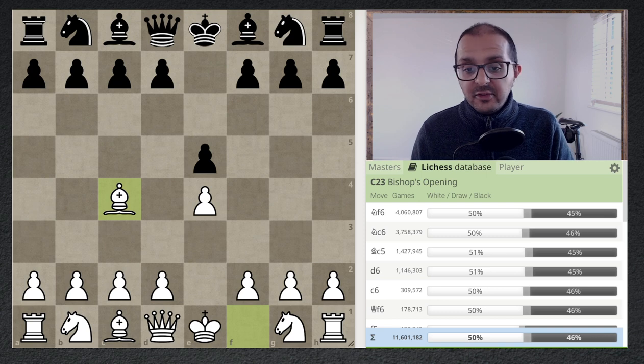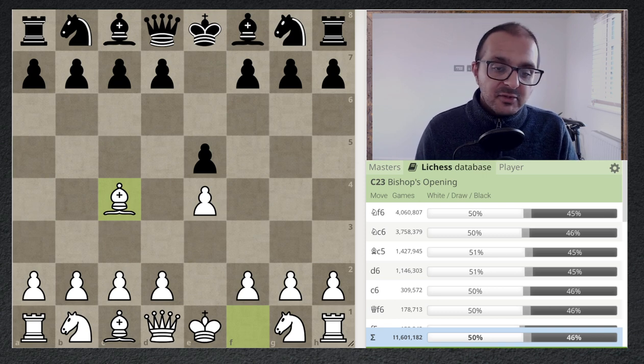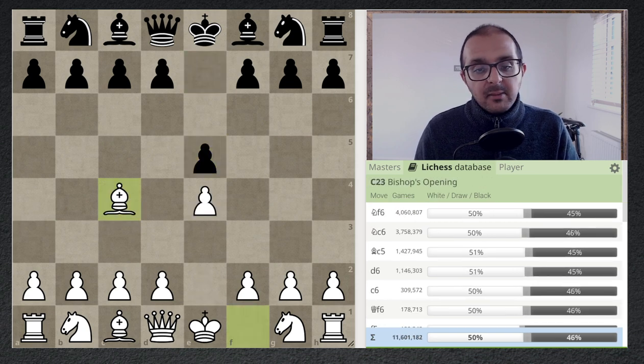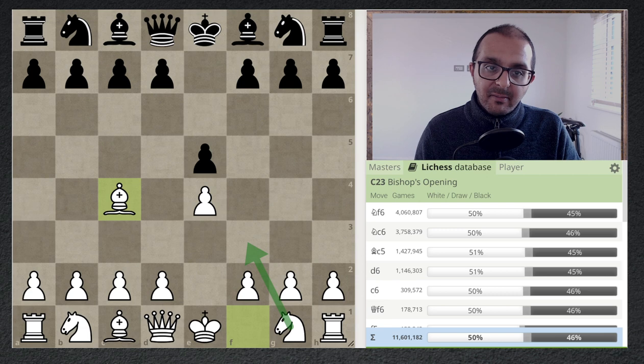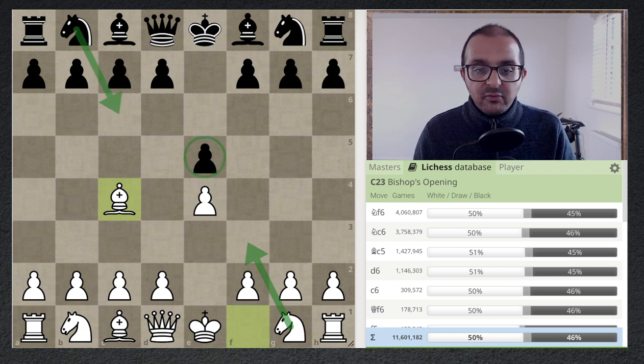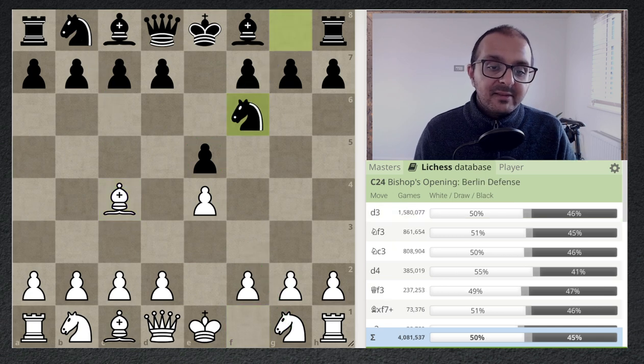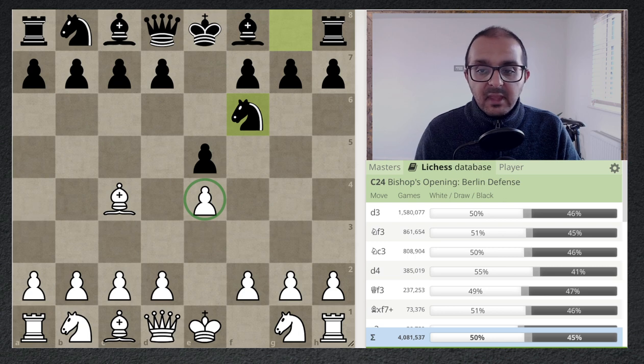This gambit is found in the Bishop's Opening. We get there with e4, e5, Bishop c4 — completely sound, played at the top level. White has not yet played Knight f3 attacking the e5 pawn, so there's no rush for black to play Knight c6. The most popular move in the database is Knight f6, a principled move played at the top level, attacking the hanging e4 pawn.